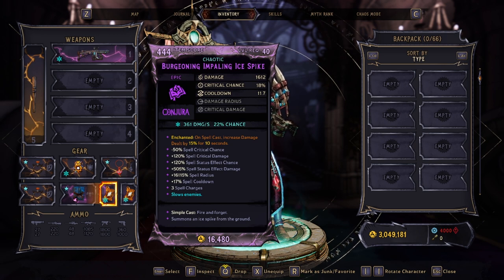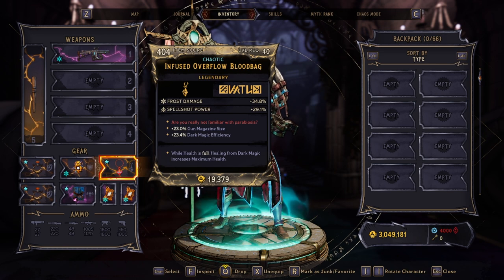We're using chaotic versions of the Impaling Ice Spike spell. The cooldown is 11.7 seconds and we have three charges — we cast this a lot and it hits really hard. We have two versions of it. The biggest issue is targeting and hitting mobs, so don't feel bad if you miss. If you prefer other spells, feel free to experiment — I want to try some good Calamity spells too. For the amulet, we're using an Infused Overflow Blood Bag: it gives frost damage and Spell Shot power.